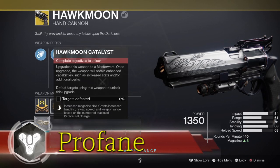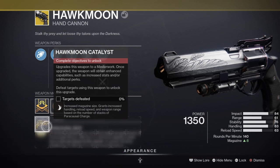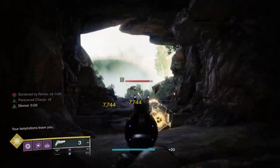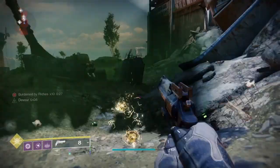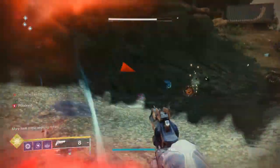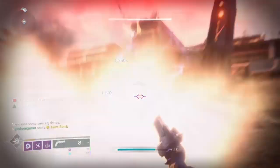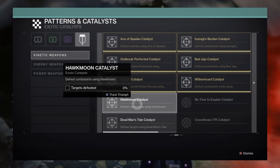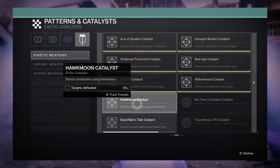What's up guardians? Profane here. Thanks for checking out the video. We're back at Destiny 2 The Witch Queen, and today I'll be showing you how to get the Hawkmoon exotic hand cannon along with its brand new catalyst during The Witch Queen. Now that The Witch Queen has launched, the Hawkmoon gets a brand new means of acquisition and a brand new catalyst gets added into the game, so we'll be diving into everything you need to know.